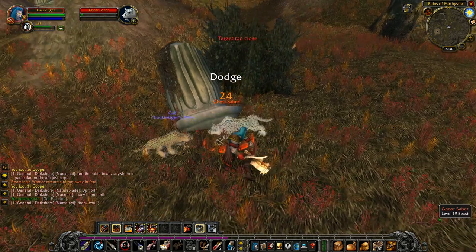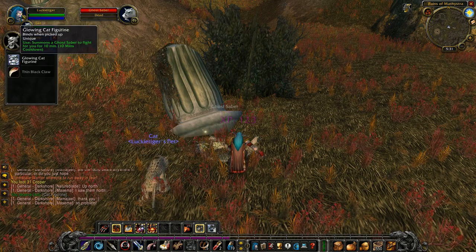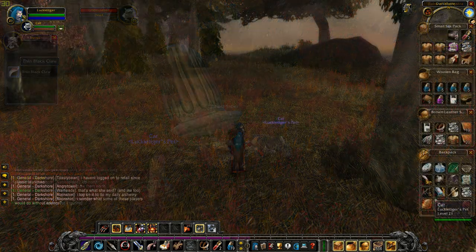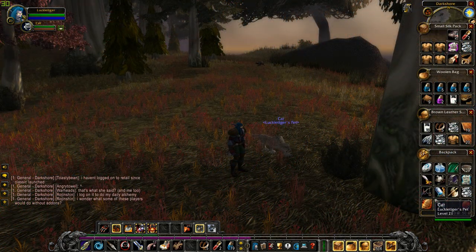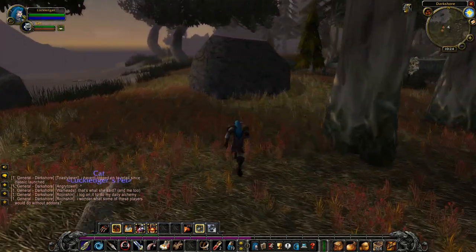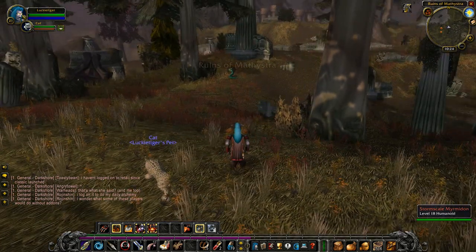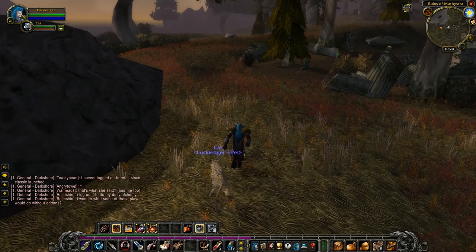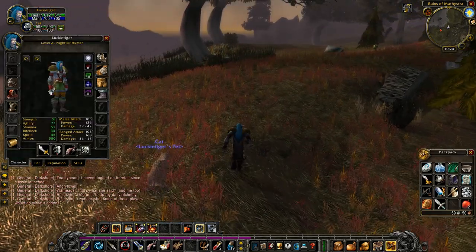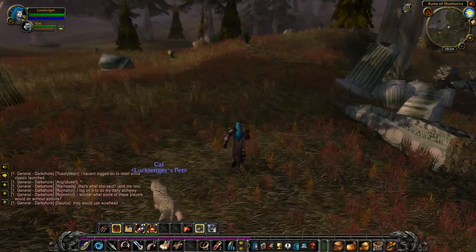The Glowing Cat Figurine drop rate is about 50 to 60 percent — I've killed a few and didn't get it. According to Wowhead it's about 60 percent. What it does is summon a Ghost Saber to fight for you for 10 minutes, so you literally have two pets out, which is great. It works for any race or class — you could be a mage and get this — but it's a one-time use, so if you want it again you'd have to grind out finding the figurines and getting the spawn again.